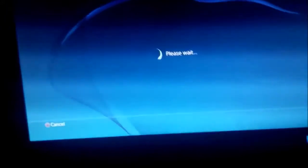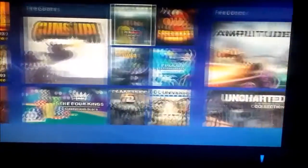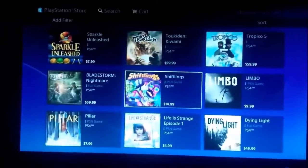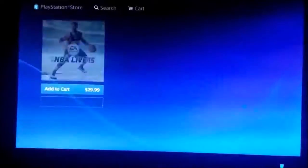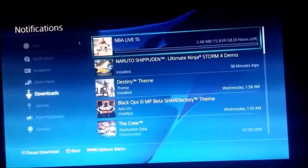I'm gonna show you how to do it - well, I'll tell you how to do it, cause I don't know if it'll work. I'll try to do it right now. Try any random game, let's see if this will work. Spam circle really fast, go to your downloads, delete it.